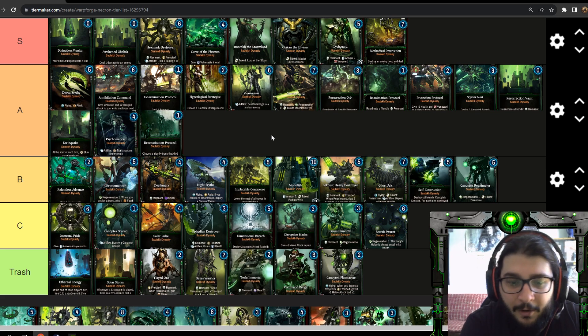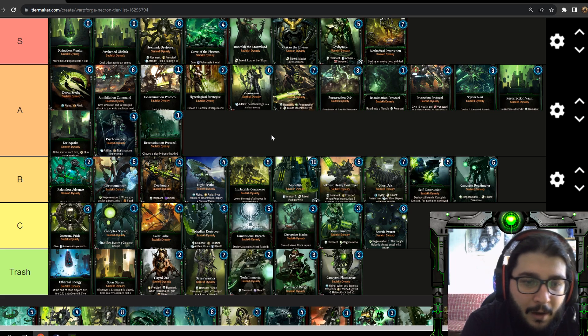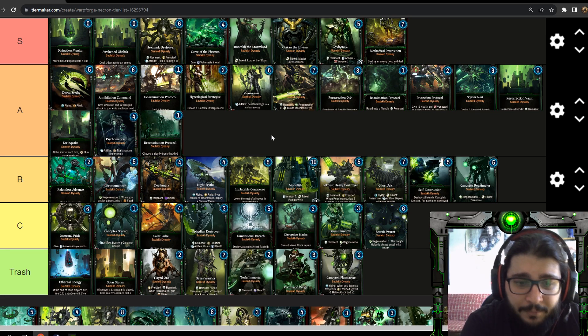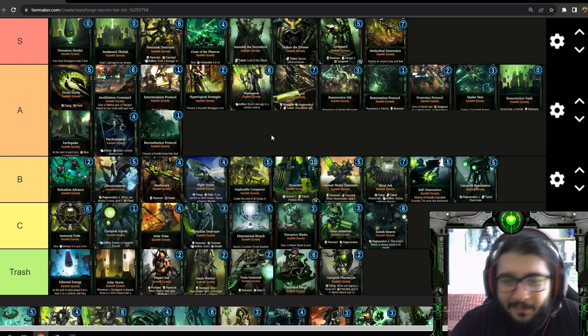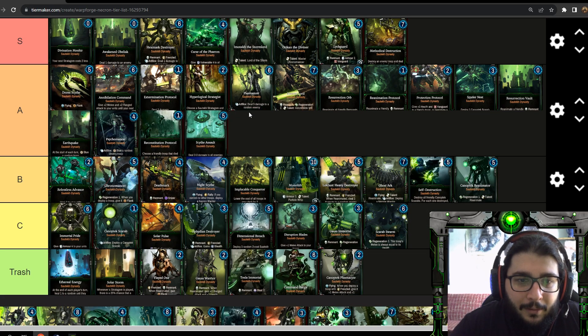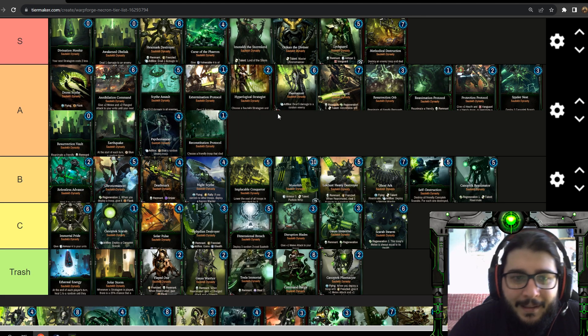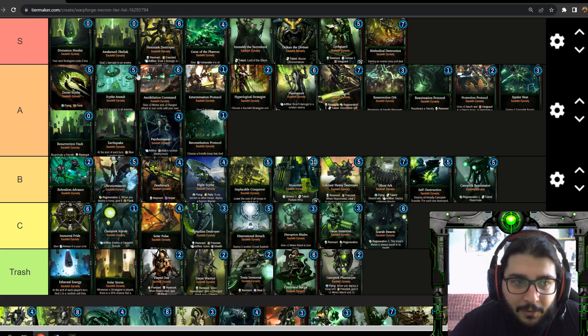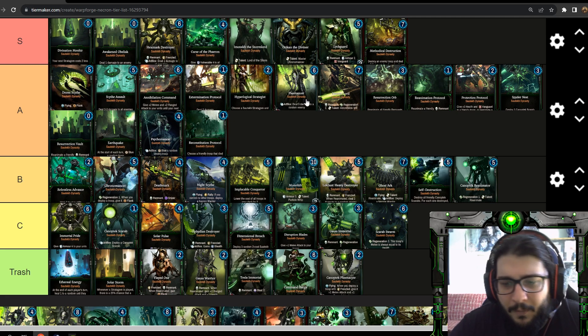Night Scythe is a solid B tier unit. It used to be even better — four energy, one-four with four ranged and four health, and it drops a Necron Warrior if you have no other troops. This was a very nice tempo play when warriors had three health, but now with two health they're much easier to deal with. It's still a good placeholder until you get actual good cards. Scythe Assault is really good and goes into A tier — five energy, deals two to three damage to all enemies. With Curse of the Phaeron it can potentially deal seven damage to the board.